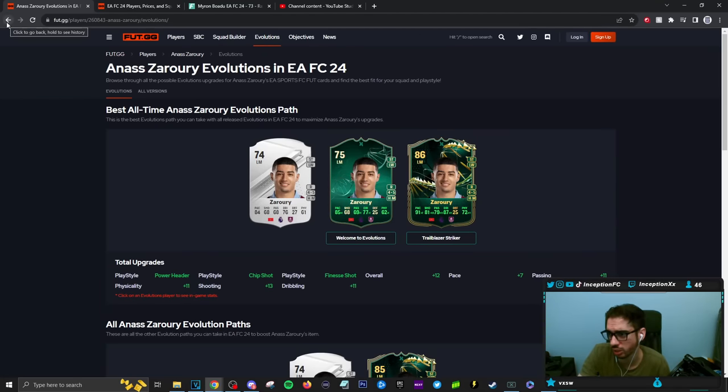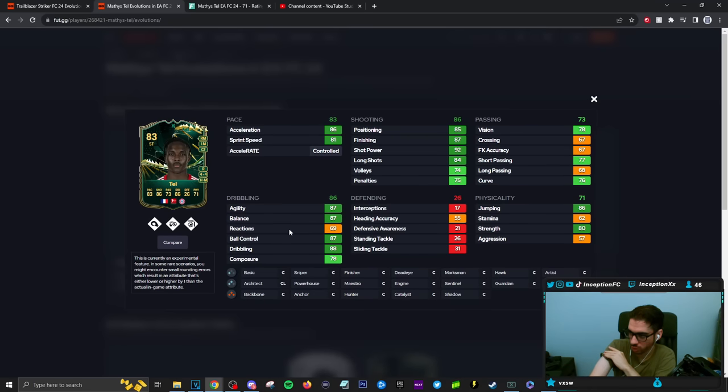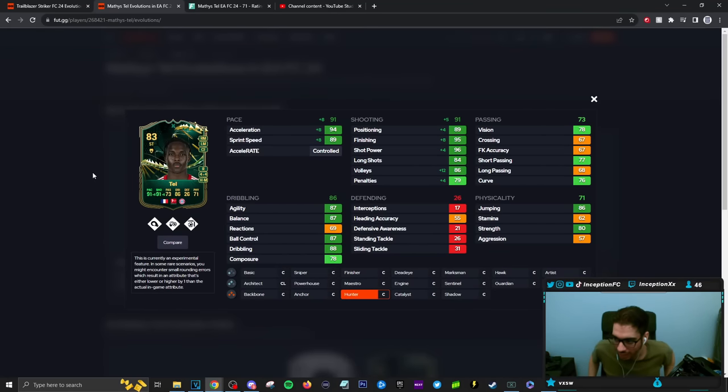I'd probably give him a marksman chemistry style to boost his shooting and dribbling, then use him as a CAM in game because he's high-medium work rated and has a five-star weak foot. With the striker position change that wouldn't be completely horrible — four-star five-star as well. I've seen he was a trending card. Tell is also an option for people who want French Bayern Munich links — he's a four-star four-star player, though dribbling is on the lower side.